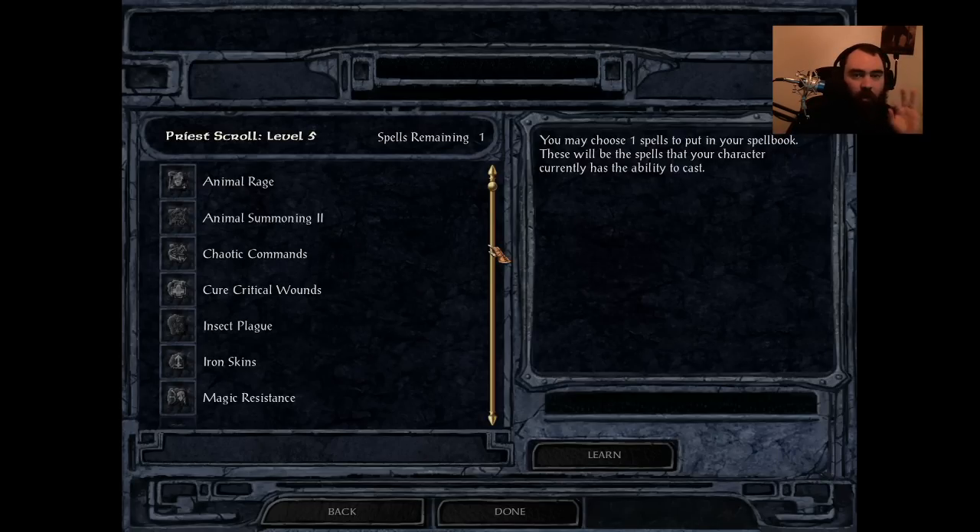Just a couple quick caveats before we get started. We play hardcore — if the main character dies, it's game over, no saving and no reloading. Two, we play on insane difficulty, so every single person in our party is taking double damage. And finally, we play with all components of SCS installed — Sword Coast Stratagems — which enhances the abilities of pretty much every magical creature in the game, gives enemy spellcasters the ability to cast spells instantly at the start of a fight, granting them HLAs and all sorts of fun stuff to make the game more challenging. Everything I'm going to say is in regards to that particular set of rules.